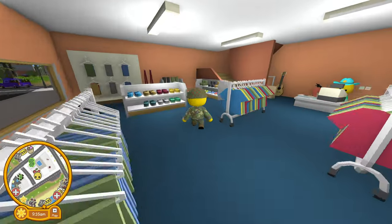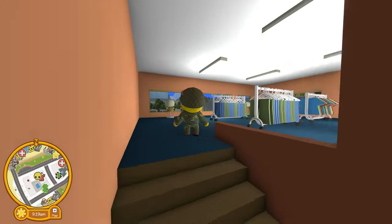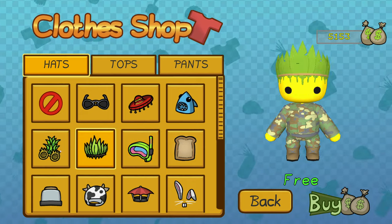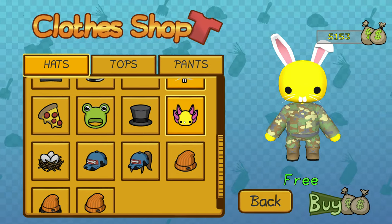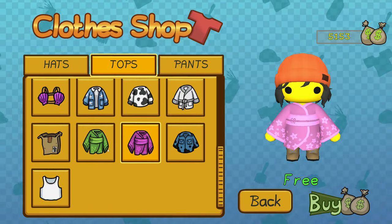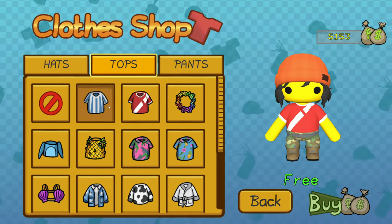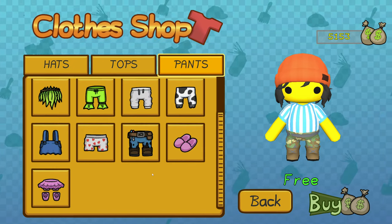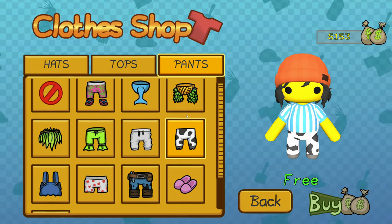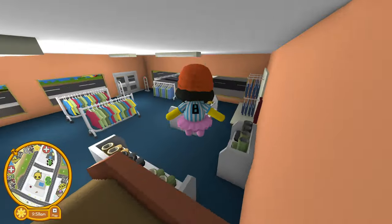As always, we welcome your suggestions — if there's something you want to see, let us know down in the comments. Here we are at the clothing store on Paradise Island. We have the shark head, the axolotl — yep. Checking pants — oh, we don't have the pink tutu with the shoes. I need to buy that. I feel so pretty! I think we have everything else.